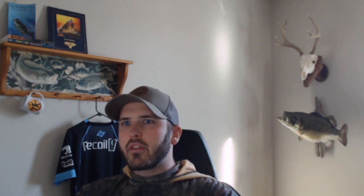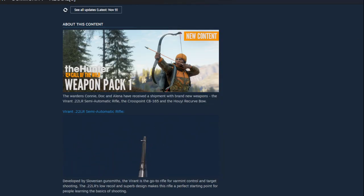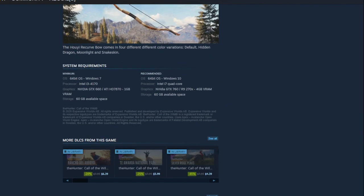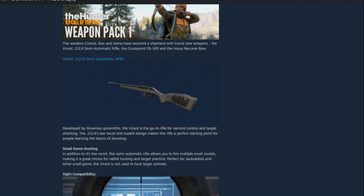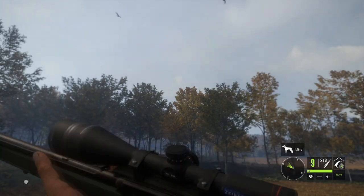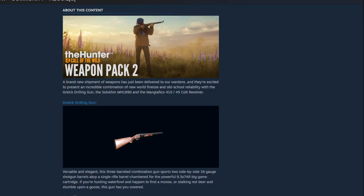Let's get started with weapon packs. Weapon Pack 1 includes a 22 long rifle semi-automatic, a crossbow with a scope, and a recurve bow. There's another DLC map that gives the opportunity to get the long bow if bow is your weapon of choice. The 22 long rifle can hunt all your small species — it's great for rabbits, ducks, turkeys, and even geese. It really is the shining star of this weapon pack.